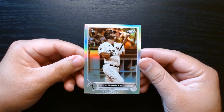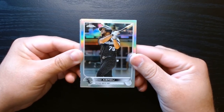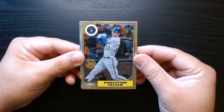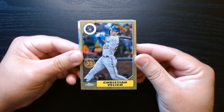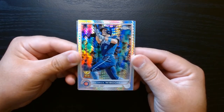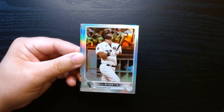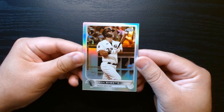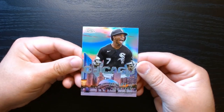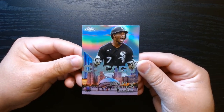Just to recap the nicer cards: we have a refractor of Jose Abreu, we got the 35th anniversary of Yelich — these are always nice looking — we got what I think is a prism refractor of Patrick Wisdom, we got the pink of Lucas Giolito, and we had the sepia of a Gavin Sheets rookie.